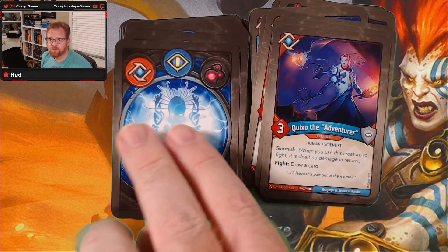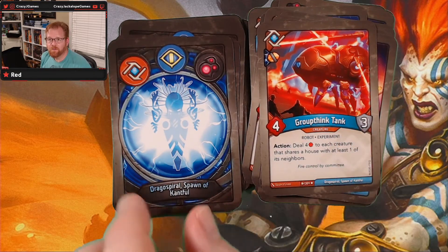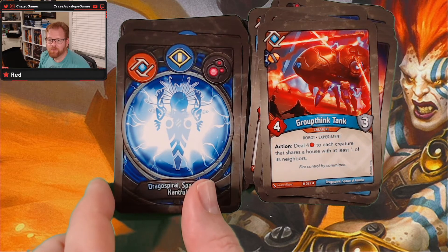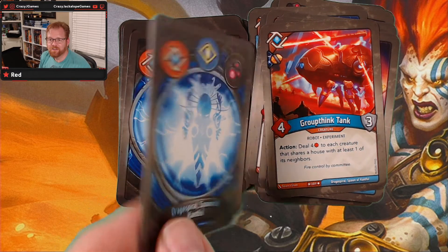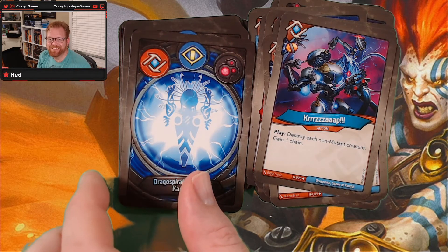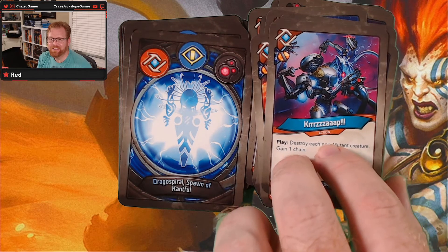There's Quikso — see him a lot. Group Think Tank — deal four to each creature that shares a house with at least one of its neighbors. That makes for interesting placement. Kerzap — I like the name of that one — destroy each non-mutant creature and get a chain.